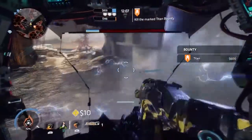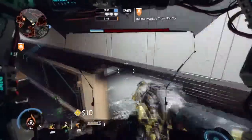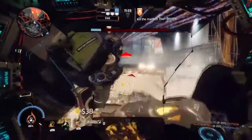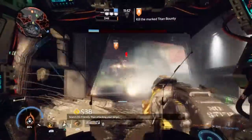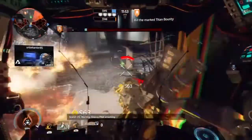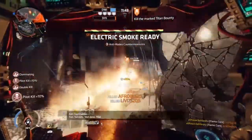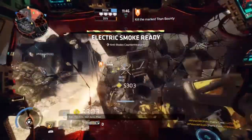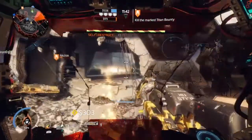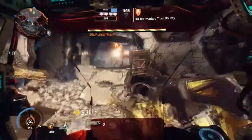If you shoot your thermite rounds and walk into them, it damages your own titan — and it takes quite a bit of your health down quickly if you're not aware. There is a perk that reduces the damage taken from your own thermite, but using that means giving up the plus-one dash perk. So you really need to think about what is wiser for you in your playstyle.